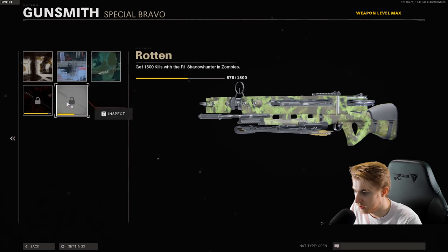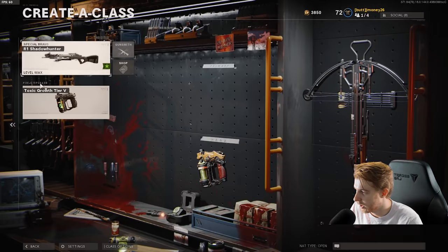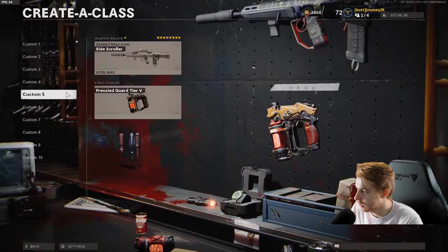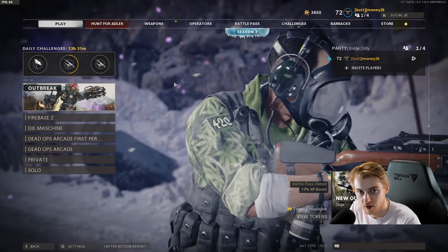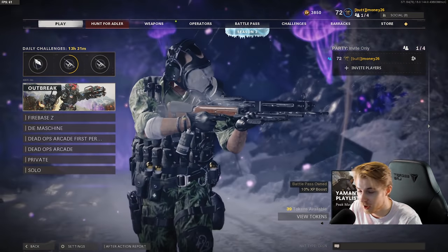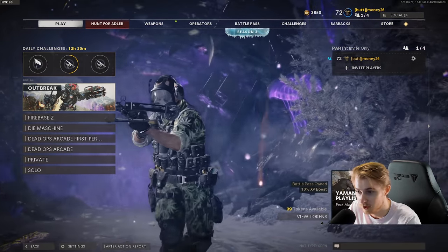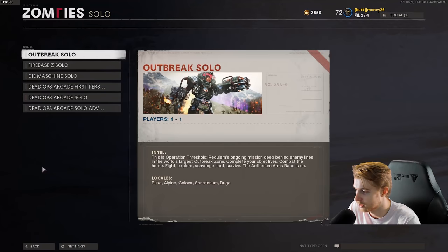I need to double my kills, both Pack-a-Punched and non, and I think that's it. We're gonna be using the Toxic Growth Field Upgrade today, just because it's new and we're gonna test it out. I do already have it up to tier 5, so it's pretty good. It's very situational — it won't help you if you go down, but if you can get it set up and get in a good spot, it helps out a lot. But without further ado, let's just hop in.